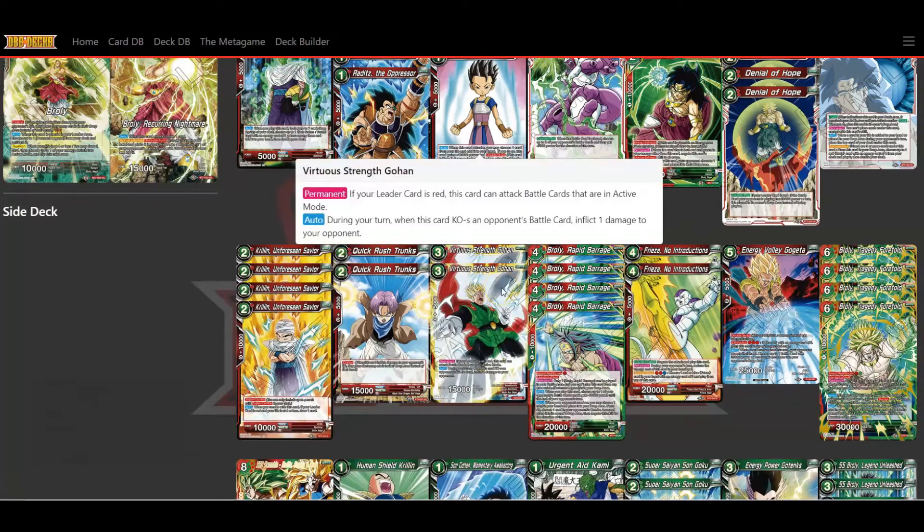Another card that puts pressure is Virtuous Strength Gohan. His permanent: since our leader card is red, this card can attack battle cards that are in active mode, which is really useful. His auto: during your turn, when this card KOs an opponent's battle card, you automatically afflict one damage to your opponent. So your opponent has to protect both their battle cards and their life at the same time — they lose a battle card and a life simultaneously, which is very dangerous.